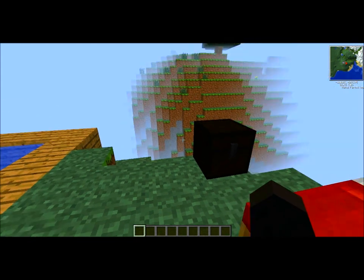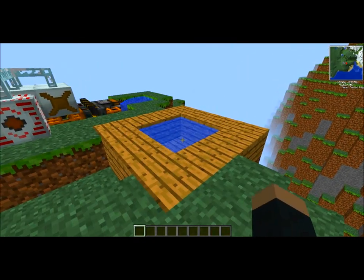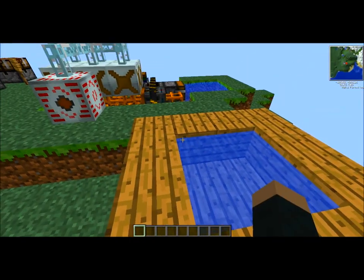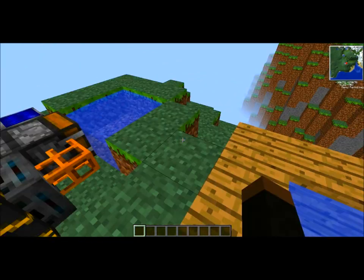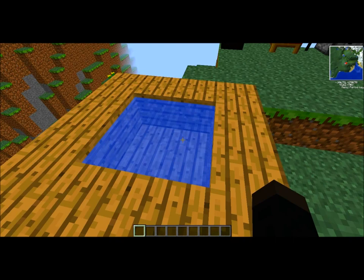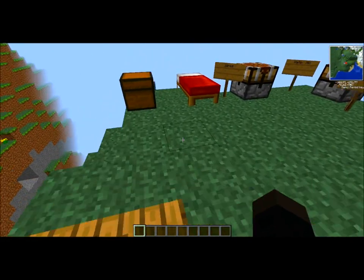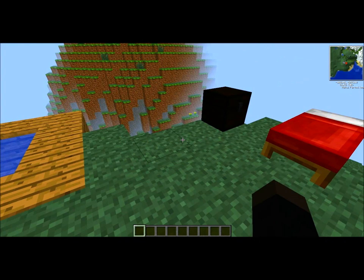So now that we have our materials, we can begin to build the machine. First off, you're going to need an unlimited water source of your choice, which you can see over here. The unlimited water source can be the 1x3, the 2x2, the 3x3 — whatever you feel most comfortable building.